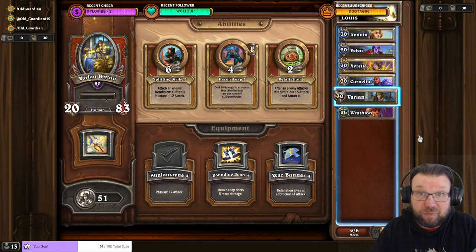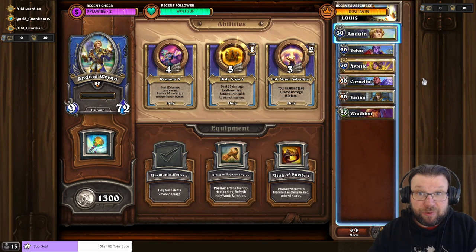As an additional twist, Louis Phillips and the adds have a weakness to humans and take five additional damage from them. Consequently, this is the party that I completed Louis Phillips' bounty with. It's finally time to use Varian in a bounty. I did the climb to Louis Phillips with Anduin, Vela, and Xirella. Holy Comp worked fine.